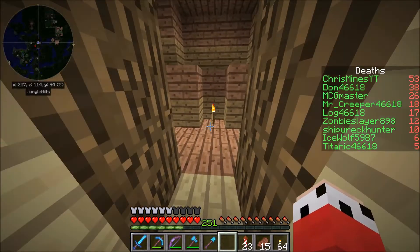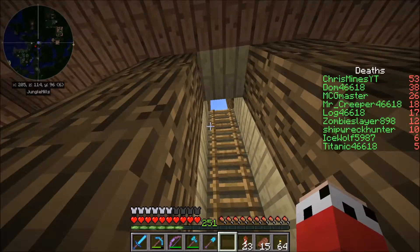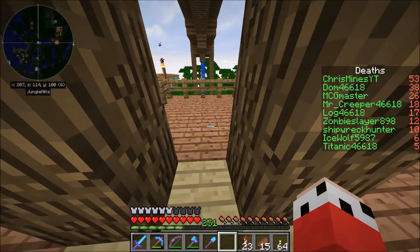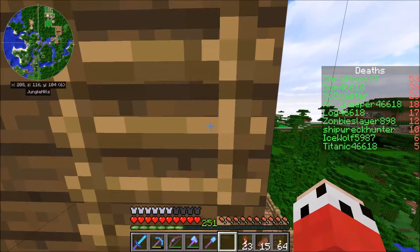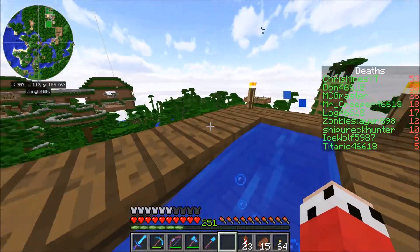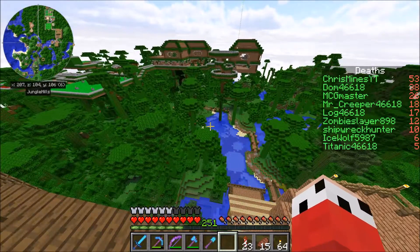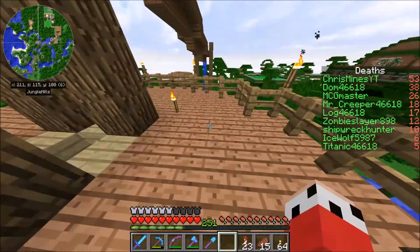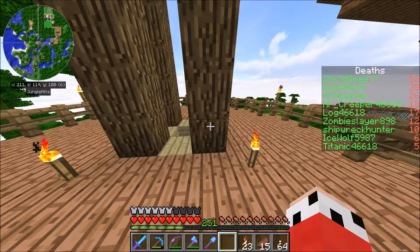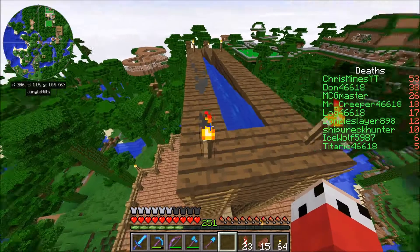Hello, green boy! So if we just go upstairs — long ways up, quite a decent lot. Up here we just have this weird ball thing; not really useful, it's there if anybody wants it. We connect to the observation deck, and over here is basically a water slide. Pretty cool, I like it.